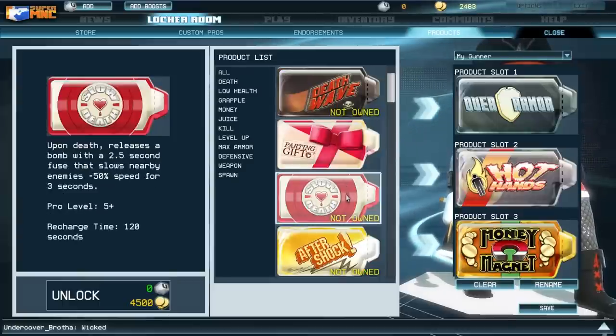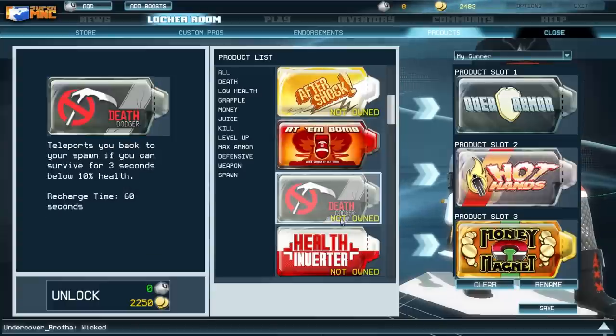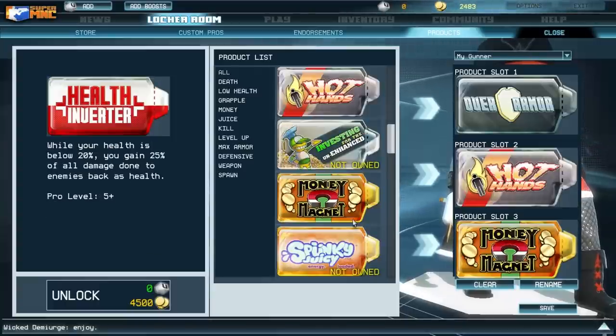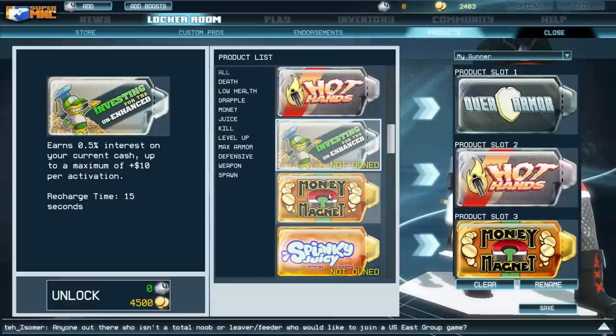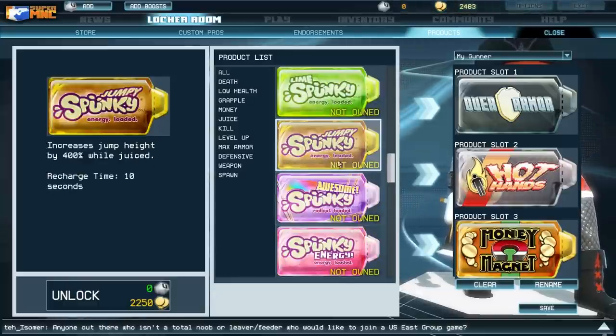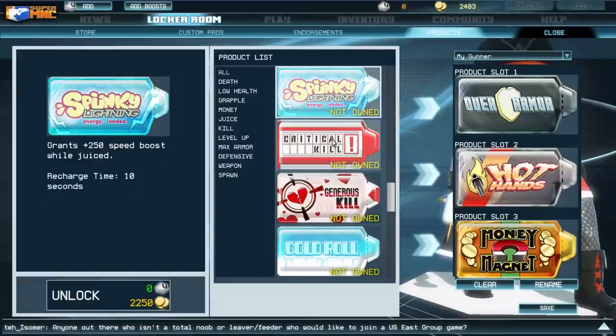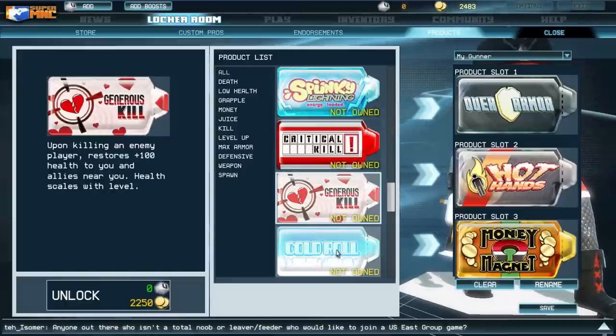Products, on the other hand, have much more noticeable effects, but you can only have three equipped at any given time, and there are far fewer to choose from. Over-armor, for example, will regenerate your character's armor when at full health, so long as your character is level 10 or higher. Money Magnet, on the other hand, will suck up money lying about the battlefield, helping your character level up faster.